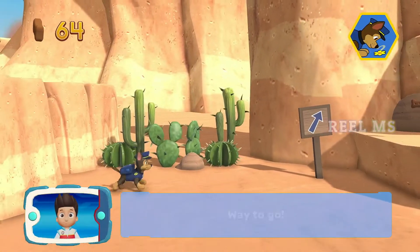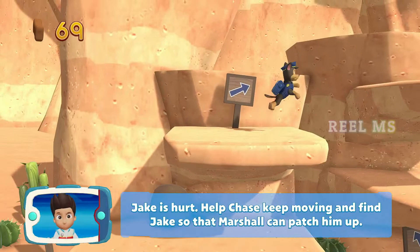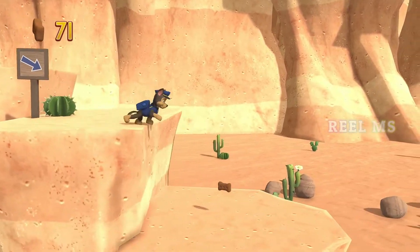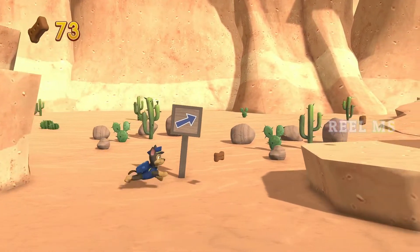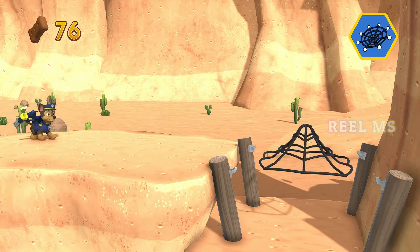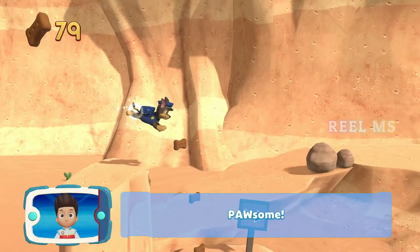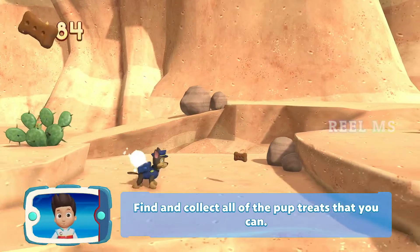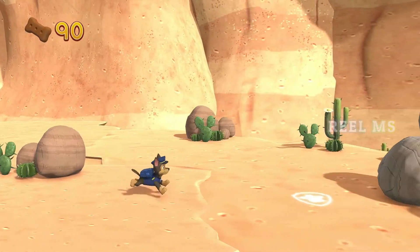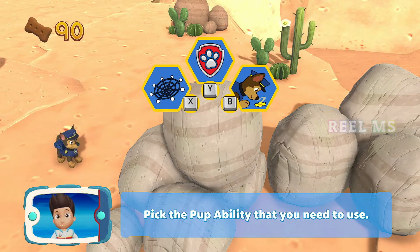Way to go! Jake is hurt. Help Chase keep moving and find Jake so that Marshall can patch him up. Which pup ability should you use? Find and collect all the pup treats that you can. Those rocks are blocking the path — yelp for Rubble's help to move them. Pick the pup ability that you need to use.